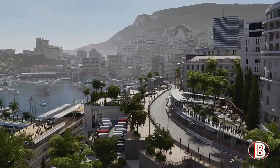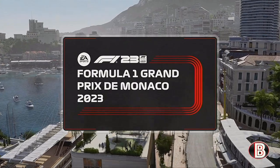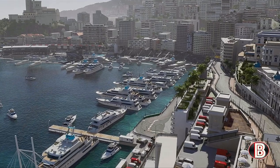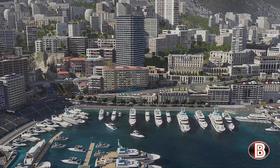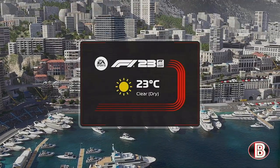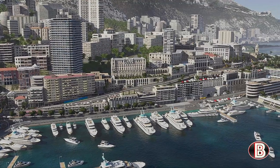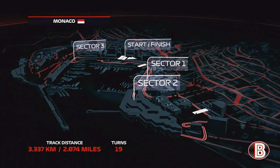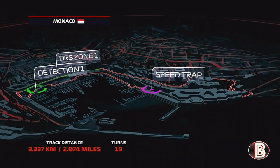Formula One returns to Monte Carlo once again today, home to the world-famous Monte Carlo Casino first opened in 1863, and of course a certain road race first held in 1929. There is no greater an occasion, no more valuable a win than the Monaco Grand Prix. We're on the French Riviera once more this weekend at the two-mile-long Circuit de Monaco. The cars will climb around 40 metres up the hill, past the Casino, and then descend towards the harbour through Sector 2.